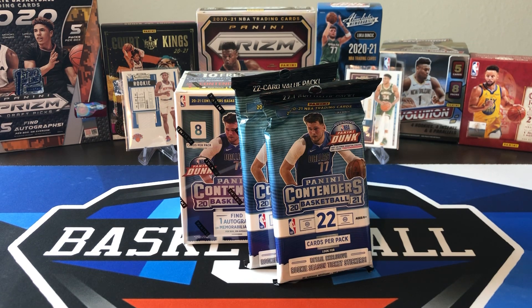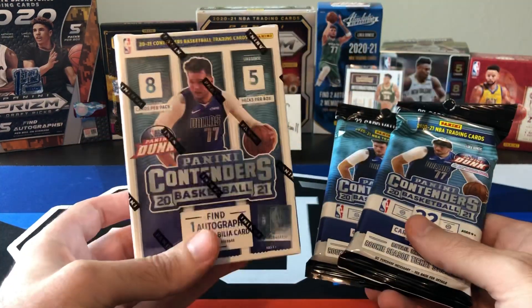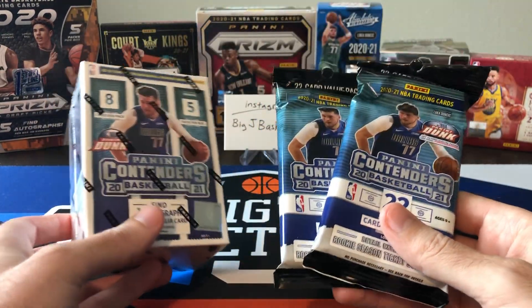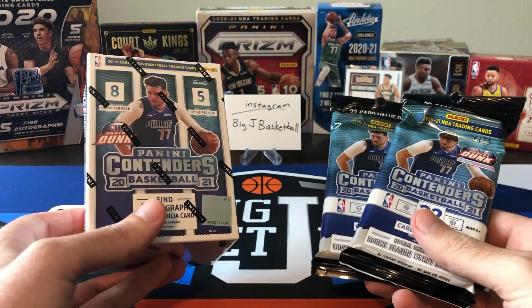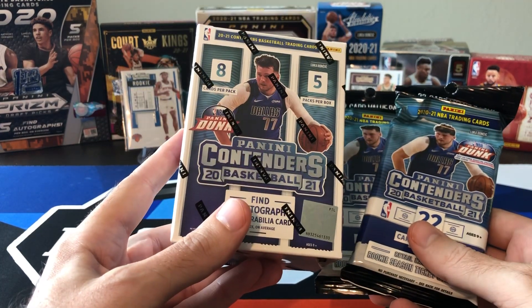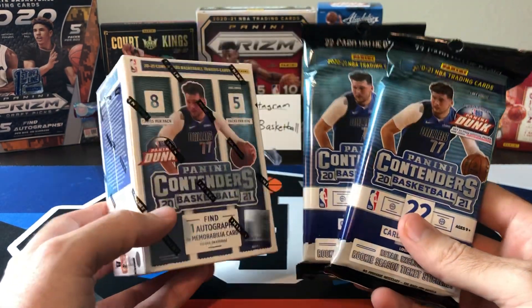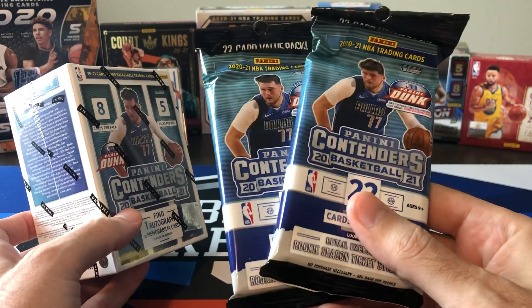Today we have a retail product battle with retail contenders — one blaster and two fat packs. So far on the channel we've opened a hobby box with some pretty good hits, and two blasters where we got an auto and a mem card. This is the first time opening contenders fat packs though.